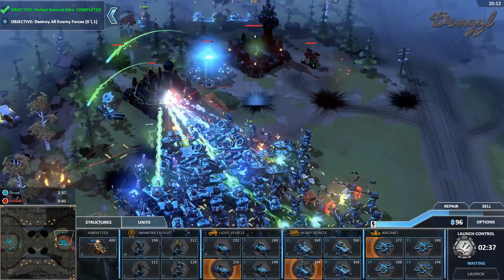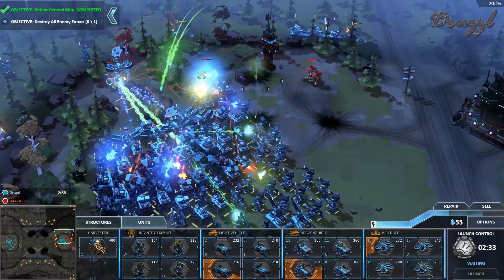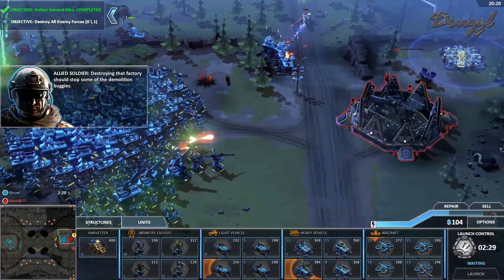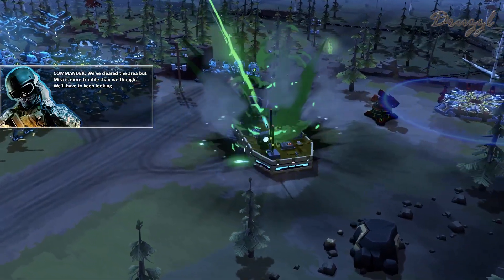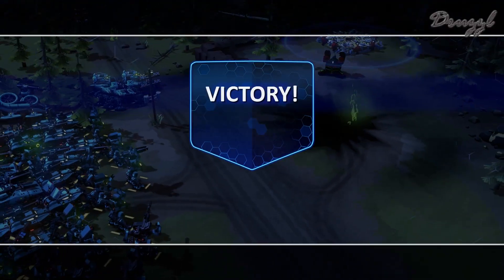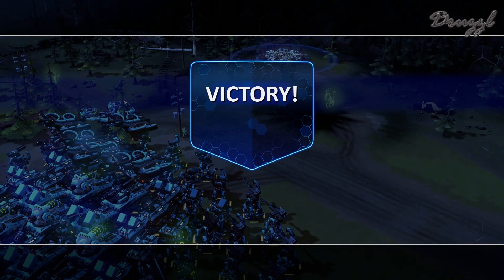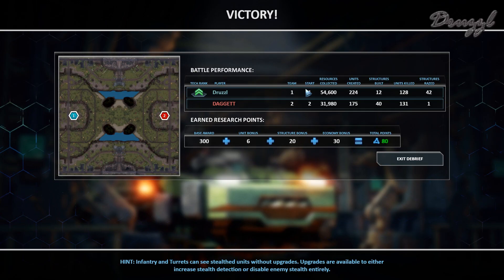Apparently it's not under attack very well. Destroying that factory should stop some of the demolition buggies. We've cleared the area but Mira is more trouble than we thought - we'll have to keep looking. Completing these missions in the first three minutes - nice!